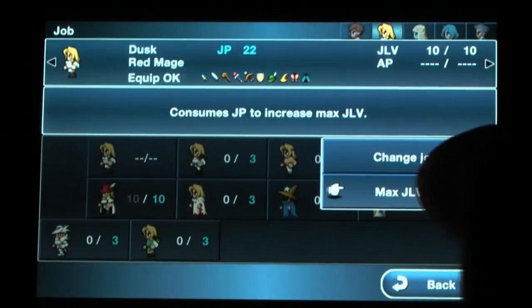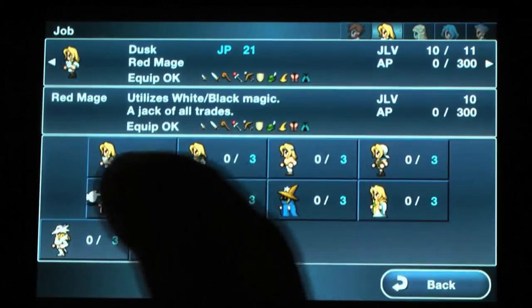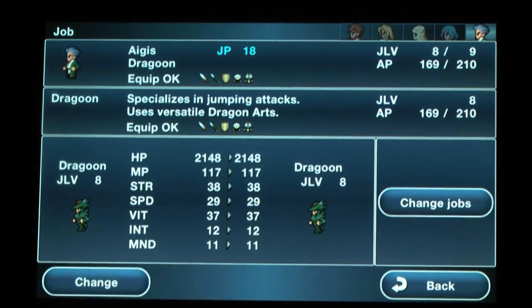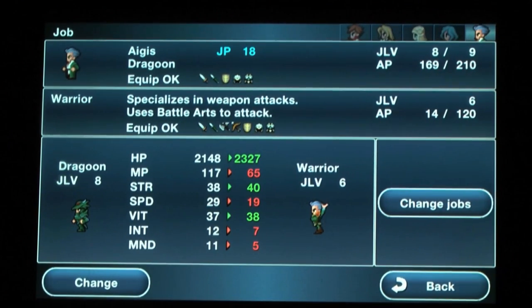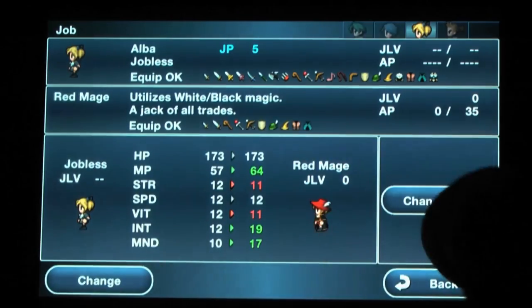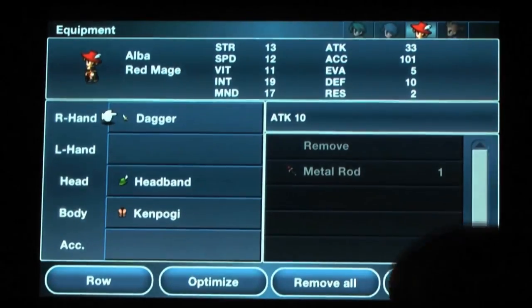Dimensions also features the best job system the series has seen yet. Each of the two parties gains different jobs as the story progresses, and characters allocate job points to increase the max level of each job. While you can't allocate AP for certain abilities and must stick with the planned progression of each job's stats and ability growth, the system is very easy to use and master. The combinations are fun, and you can even combine special attacks for fusion abilities — fans of Final Fantasy V and other games will feel right at home.